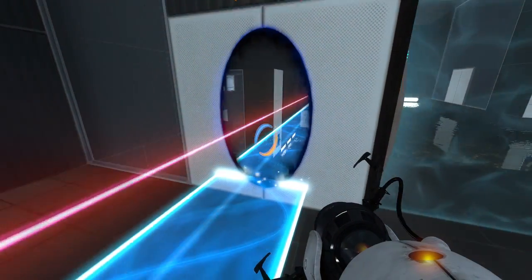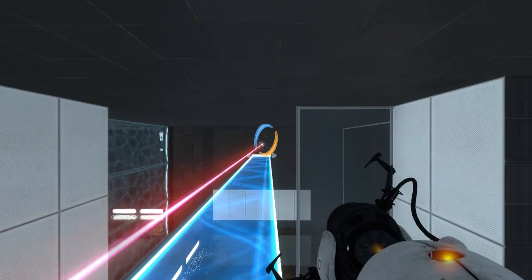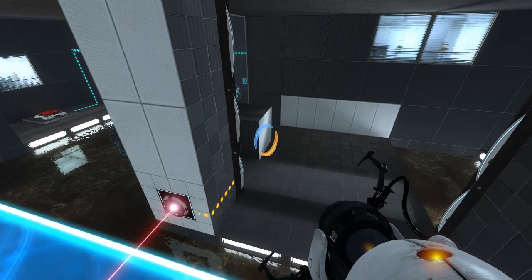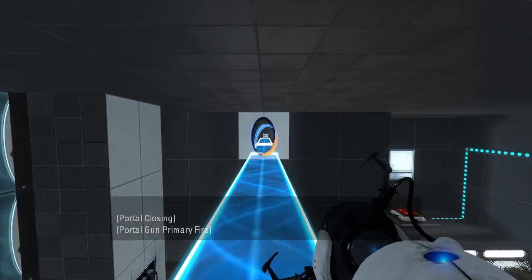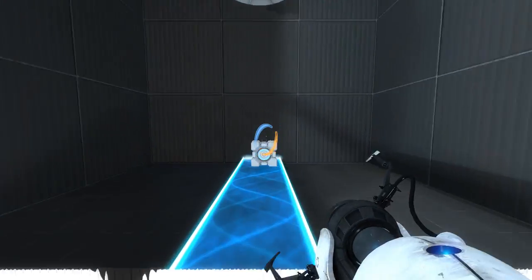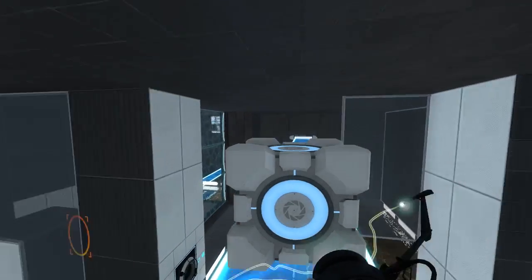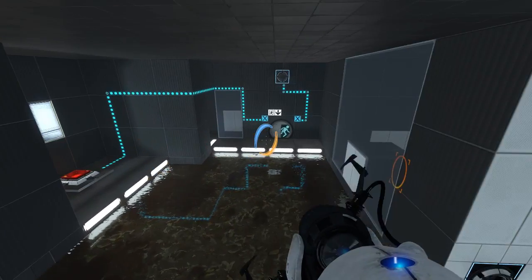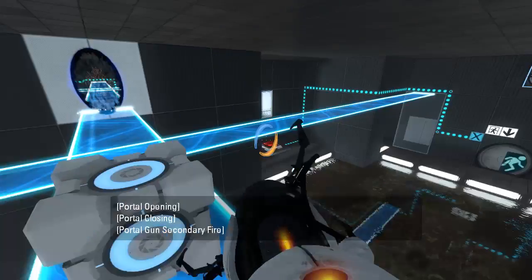Let's get on this light bridge — carefully. Let's just crouch under the laser. There we go, that works. So now, theoretically, that and that. There we go. Now we can get this cube. So we have the cube now, we just want to put it there. And then we need to do the whole laser rigmarole again, right? Seems simple enough.